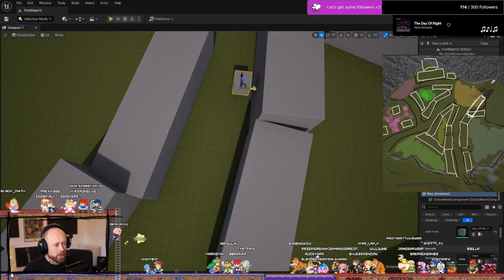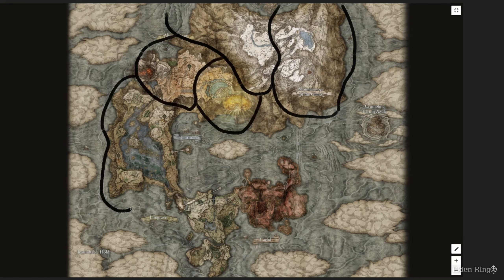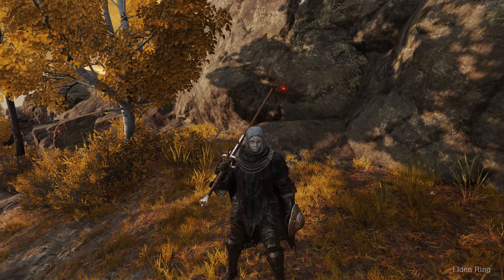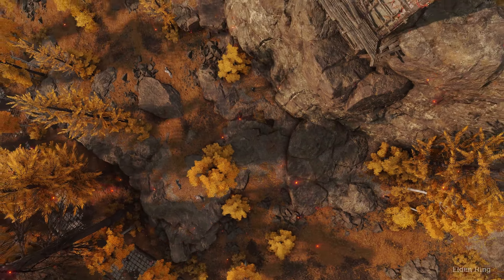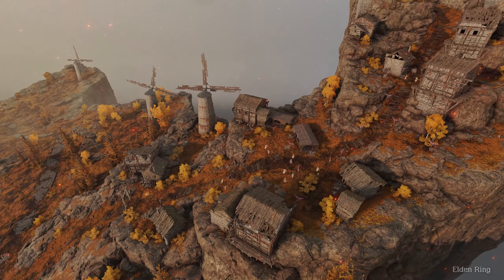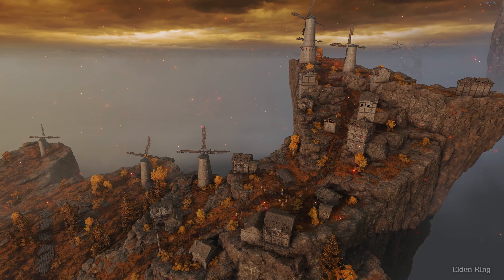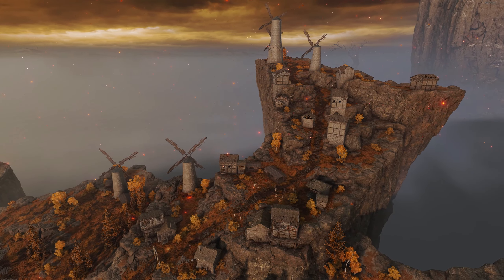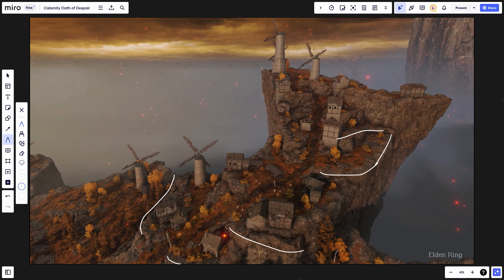The next step was blocking out a new area that will end up being a ruined town. To explain how I tackled the level design of these smaller areas in Calamity, let's look at Elden Ring again. In the last devlog we covered how Elden Ring slices its open world into different map parts. Now let's take a closer look at specific areas — Elden Ring separates sections of its open world into smaller, dungeon-like areas, making a perfect job of combining big open world areas with constraints on where players can go.